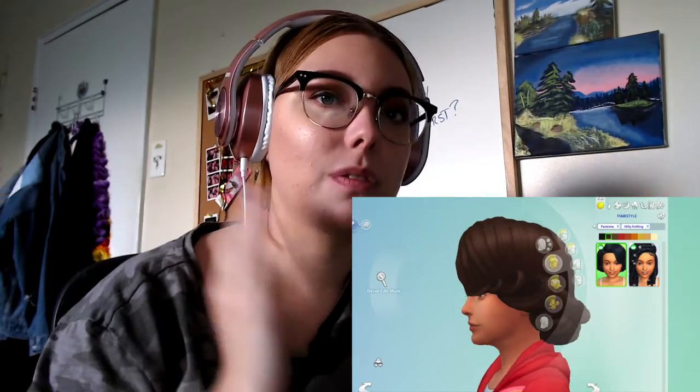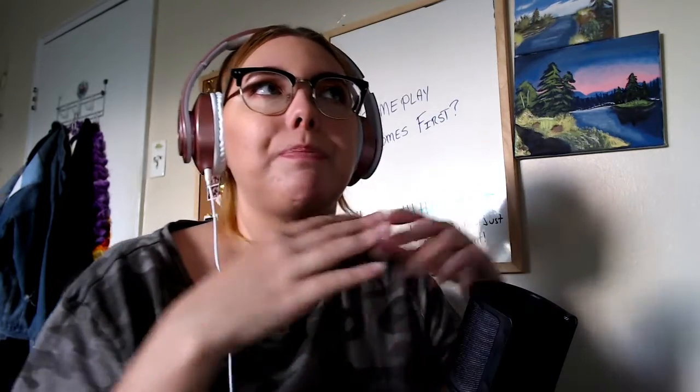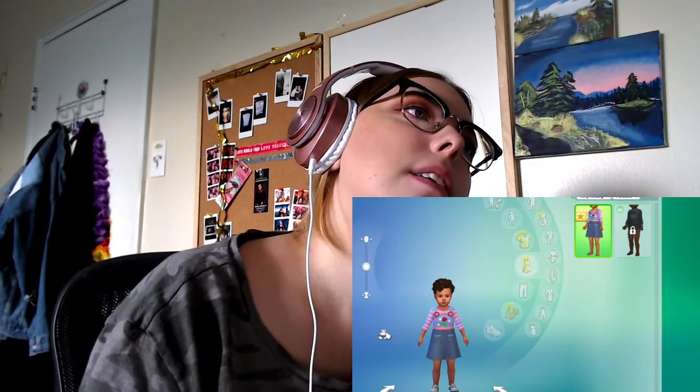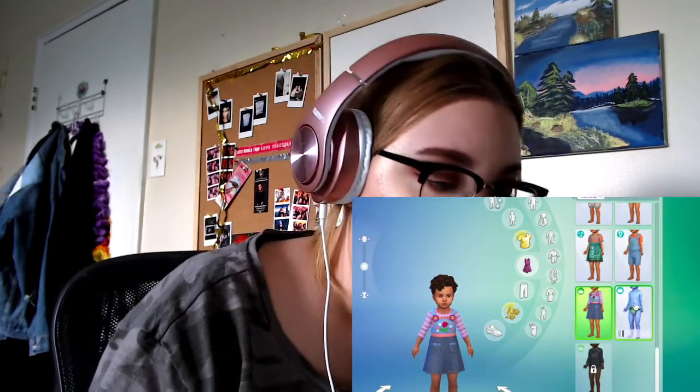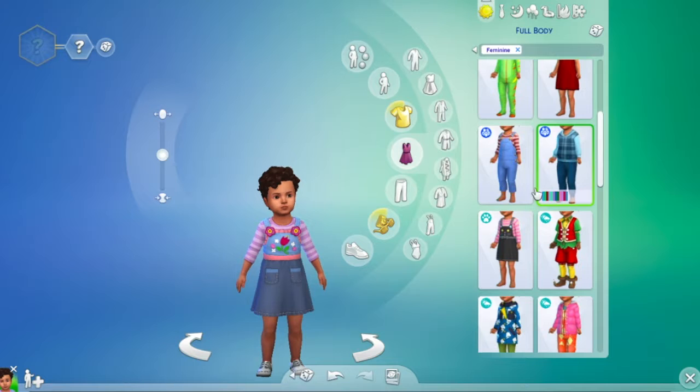Kids don't have anything in CAS, though you can make kids' stuff as you gain the knitting skill. I think it's an oversight not to give them anything — if you're not going to give kids or toddlers items, then just have everything be craftable. Toddlers do have one dress, but the toddler dress looks a lot like the base game toddler dress. That's where I'll leave Create-a-Sim.